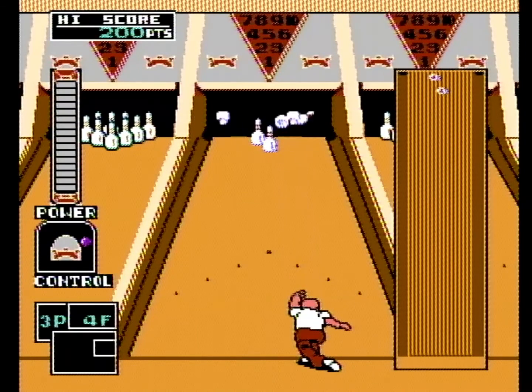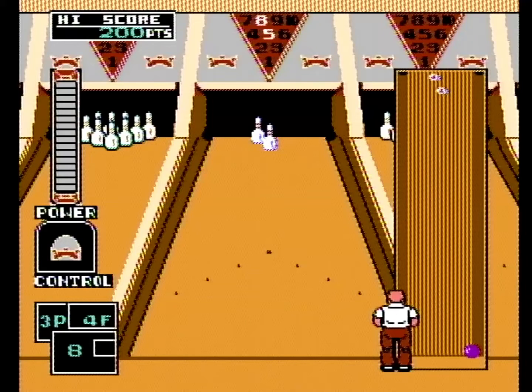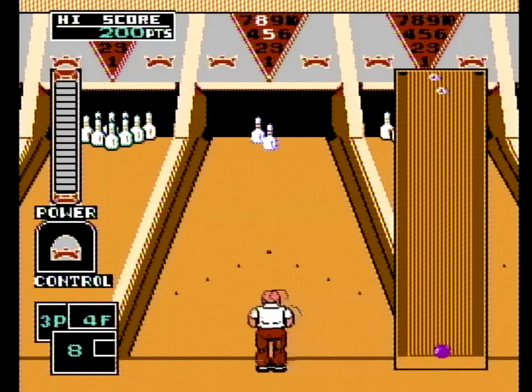You can slide your bowler left to right to aim, as well as aim the ball in the direction you want. Additionally, you can add a little spin to the ball and get that perfect strike that knocks down all the pins. To prepare your shot, you'll first line up the bowler, then time the aim, and then the power — it's a lot like field goal kicking mechanics for football games.